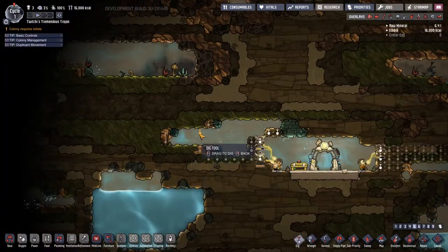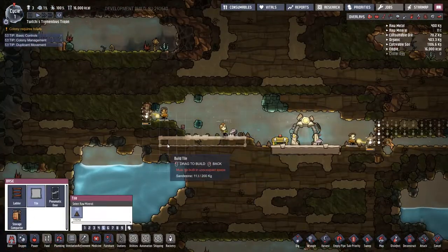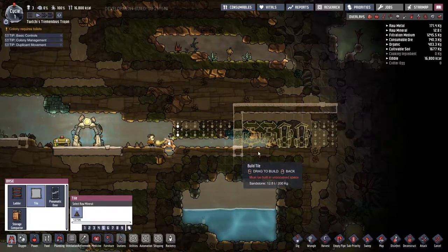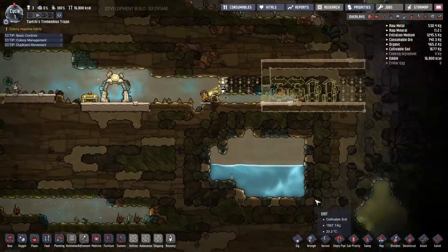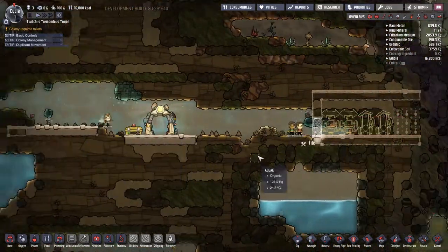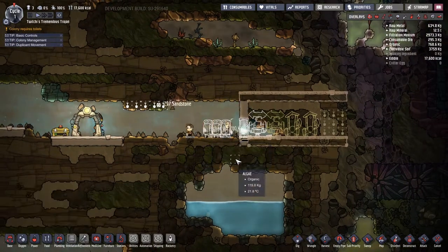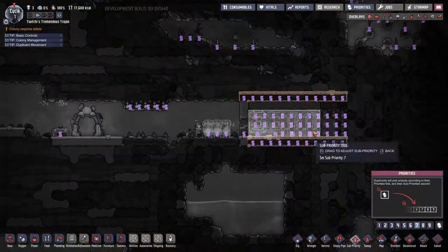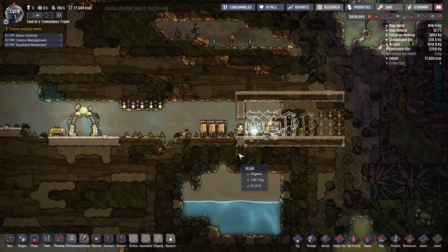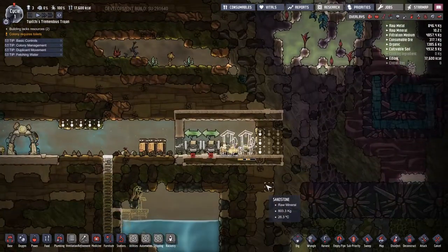I should explain what's going on here. We have spawned in through the wonder of this duplicant making machine. It has taken the genetic ooze that the duplicants are made from and spat three subjects out. We are in a world made of rock and we need to take this rock and transform it into various items to aid our survival. One of the first things I need to turn the rock and copper into is a bathroom, because despite the fact that I don't think these duplicants have eaten or drunk anything, they still have waste systems on the go.